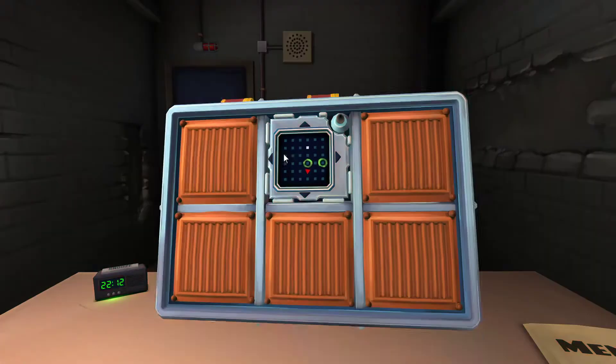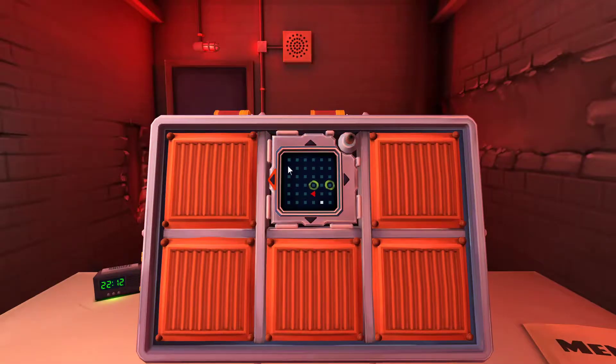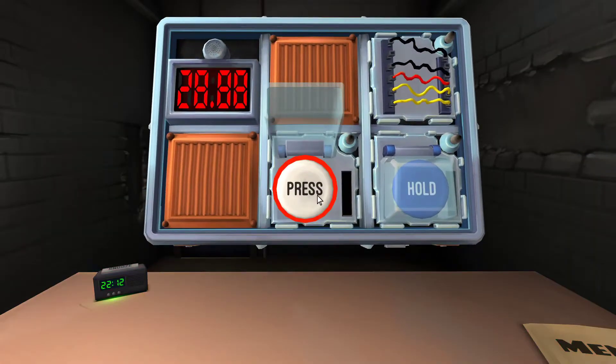Let me know when you're ready. Go: right, right, up, up, right, right, all the way down, all the way down, left, left, up. One, two, three — left, left, down, down, down. Okay, done. Button: white button says press.